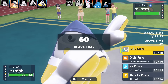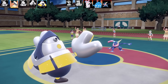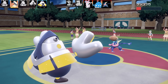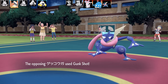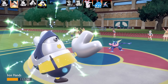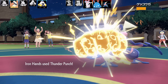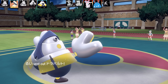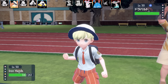Now I bring in the standard Iron Hands belly drum set. Competitively you'll usually find Iron Hands running Swords Dance, Choice Band, Assault Vest, or Belly Drum. This one is similar to a raid set: Drain Punch, Ice Punch, Thunder Punch, Sitrus Berry as the item, max HP and max Attack. Because of its great HP stat it can tank a lot of hits before getting the Belly Drum off. The problem is it has no priority moves — if it had Mach Punch, Belly Drum plus Mach Punch would be crazy good.